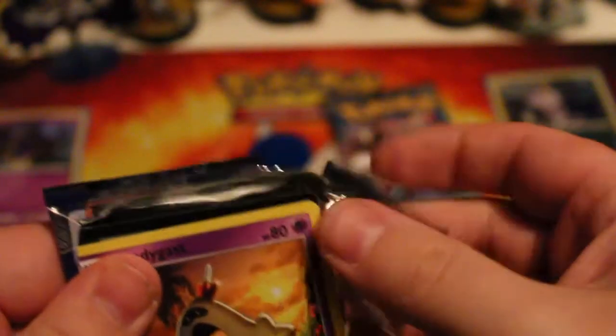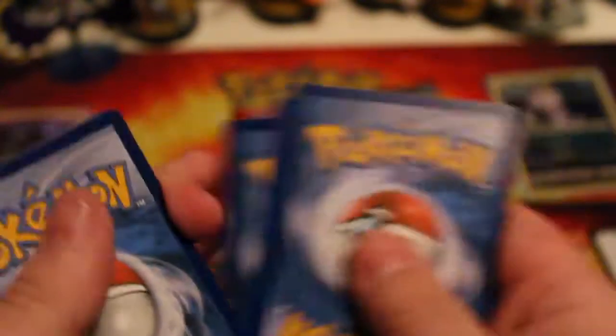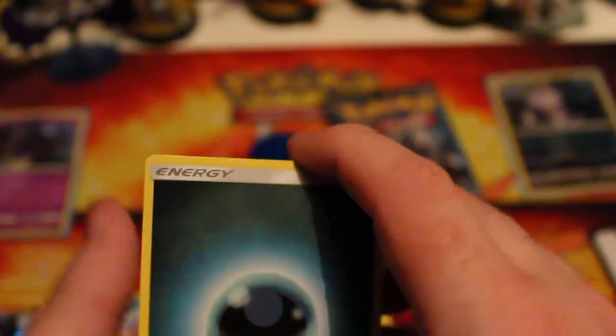As it stands right now, Nibbe has three points and Meowf has zero. But it all goes down to these last packs. Let's see if Nibbe can jump the lead again, or if Meowf can come back with something - essentially something.